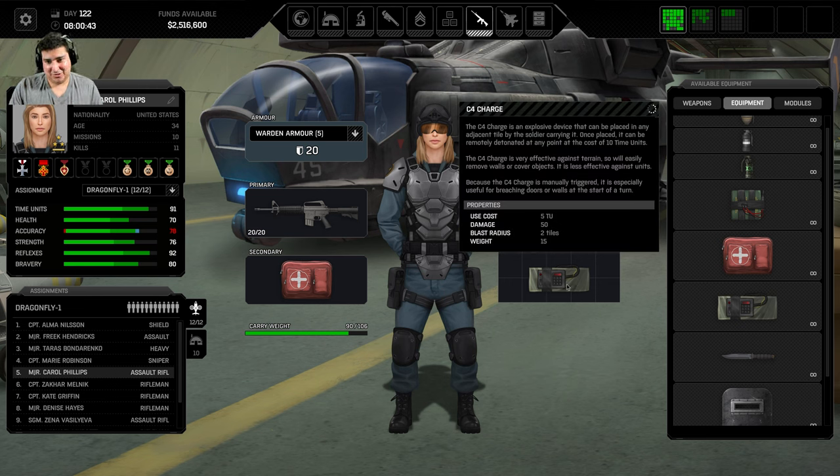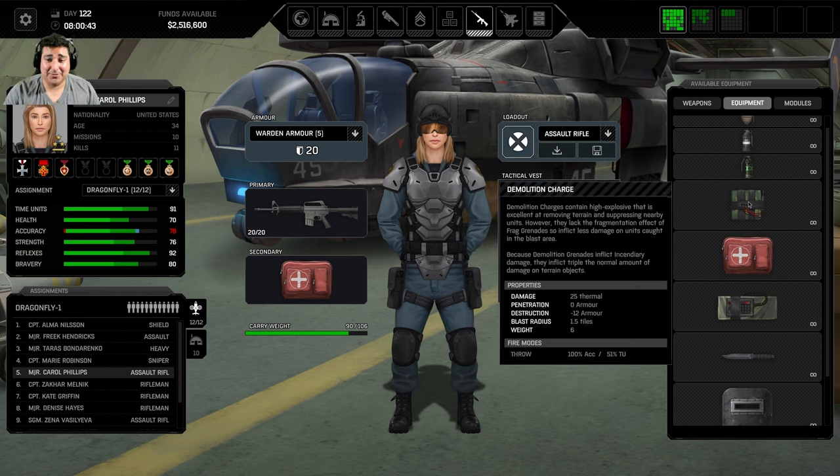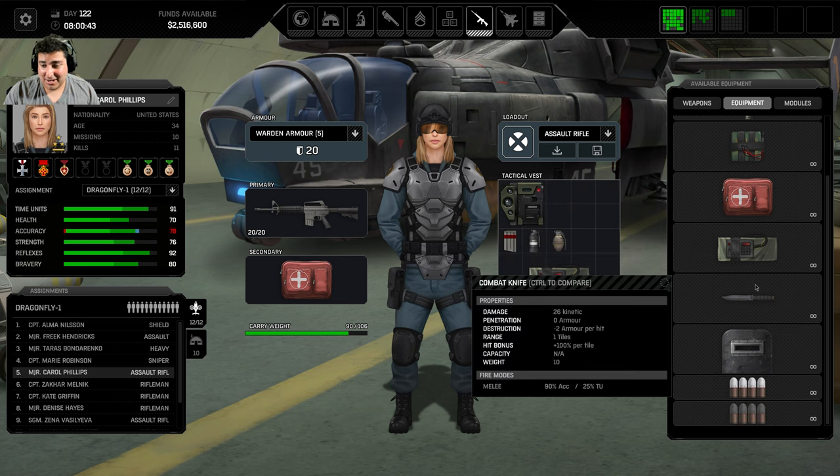You have to be right next to wherever you're placing the C4 — the soldier has to be literally on top of it, and then you can place it one tile around the soldier. The demo charge, or satchel charge, you can actually throw a couple of tiles. Next: the combat knife — dog shit, don't take it. It weighs 10, while a demo charge weighs six. If the developer is listening, please make this weight one.